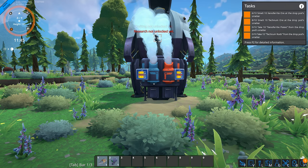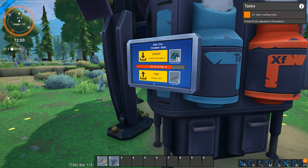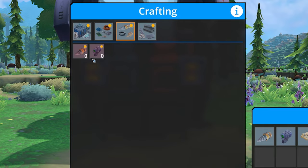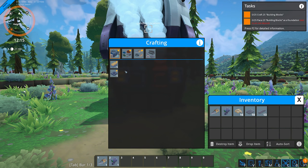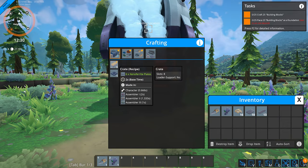Research is not unlocked yet, and crafting — we have yet to unlock crafting. Now that we've unlocked some technorods and xenopherrite plates, let's open up the crafting menu. So we have structures, components, machinery parts, wire coil — we have our handhelds, which are things we currently have in our hotbar. And metallurgy, which is just the plates and rods that we can handcraft. The game wants us to build a lot of these building blocks.